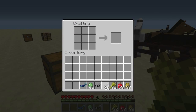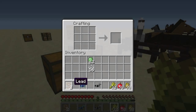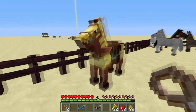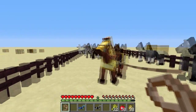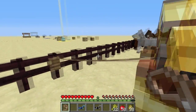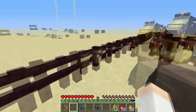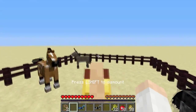The other cool thing about horses and other mobs is that we now have something called a lead. The lead is crafted with string and a slime ball, and it gives you two leads. You can use leads to tie up your horses by right-clicking with the lead on the animal — or another mob like a cow, pig, or chicken. You can also click on a fence and it will tie the horse to the fence. To untie your horse, you just punch the lead to get it back.